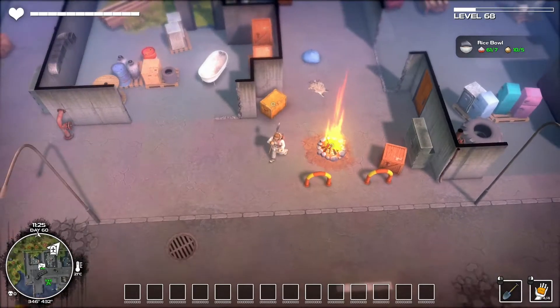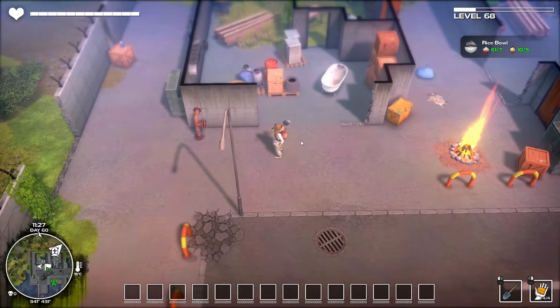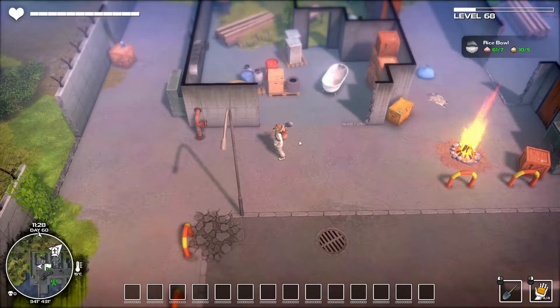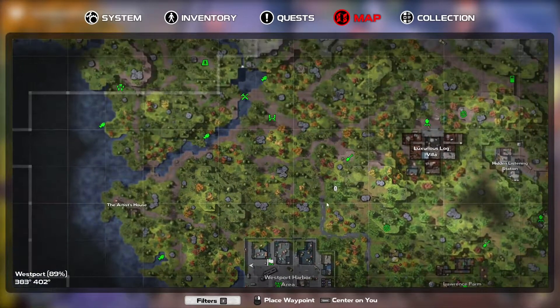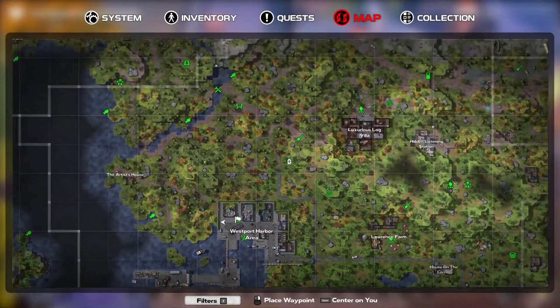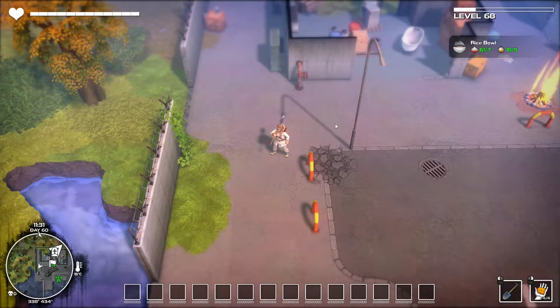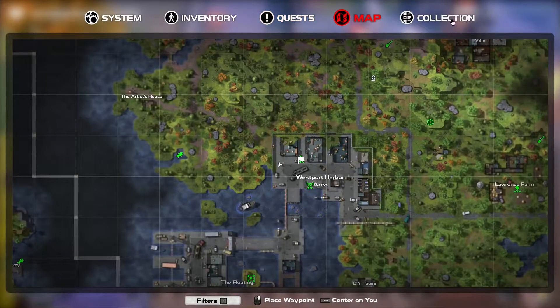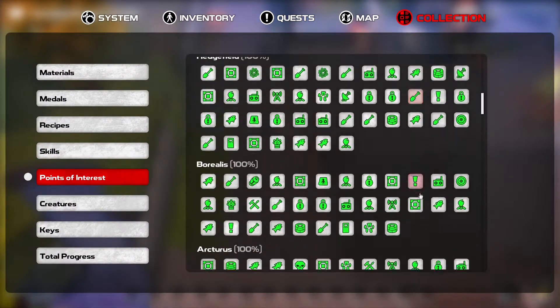I would like some patience here — I have no idea what's going on. Let's see how we open the map. Okay, there we go. So we are in Westport. I guess we were doing some treasure hunting. I'm sure once I check out the points of interest, it's all gonna come back to me. Collection, points of interest, Westport.